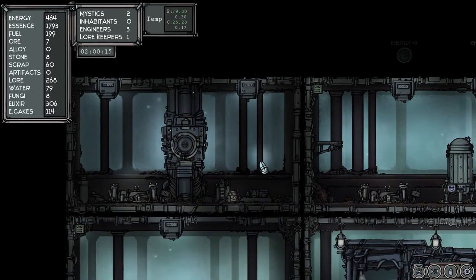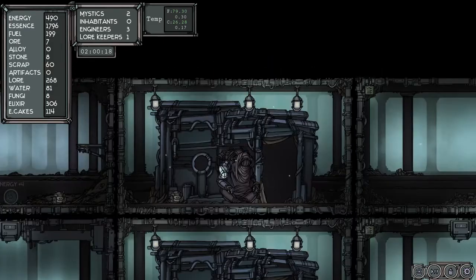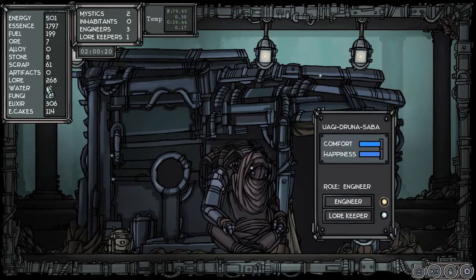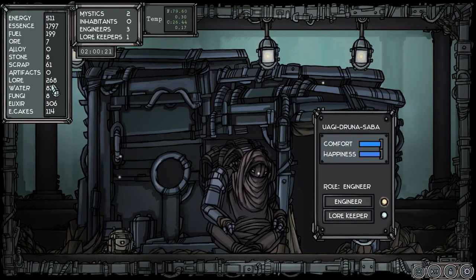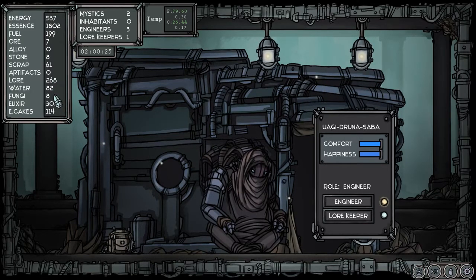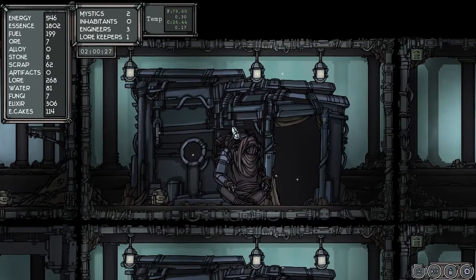And of course it's going to have to take a lot more management. Wow, this is going to get tricky. Let's check on our guys here — how's our lore doing? Our water's at 81, we have zero artifacts, 268 lore.